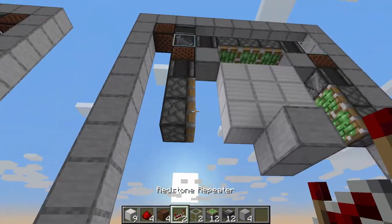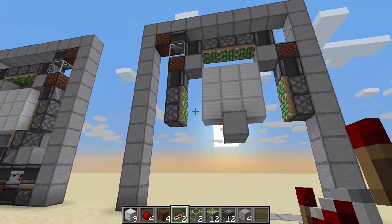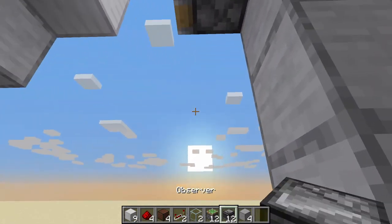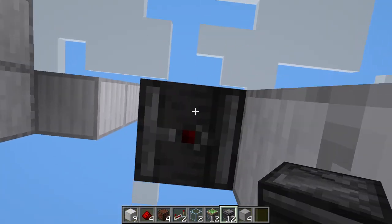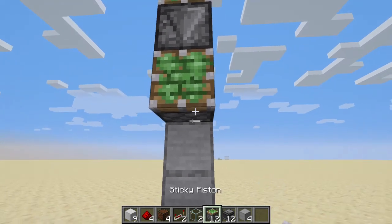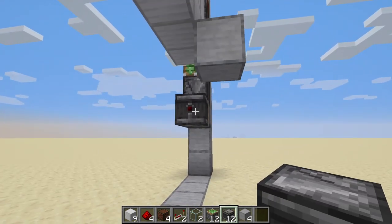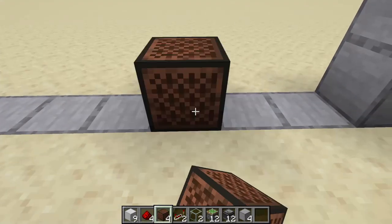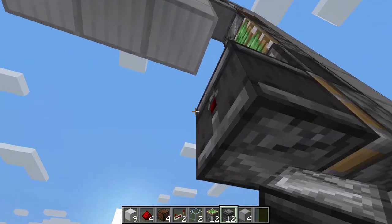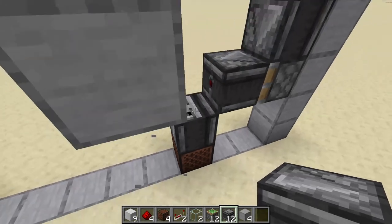Now from the bottom part, you have to pick one of these sides. As I started building over here and have this side empty, I will start over here. So observer like so, pointing down, sticky piston, with an observer pointing with the red dot inside the contraption. Now under, note block, with an observer looking up — we will need a temporary block like that, use it like so.